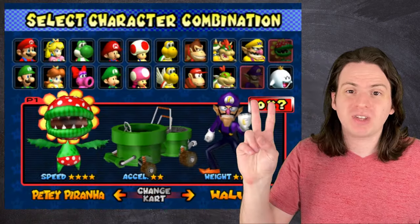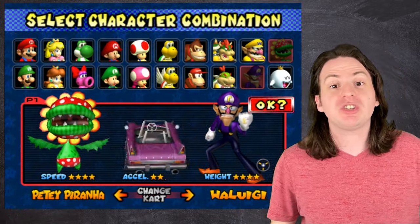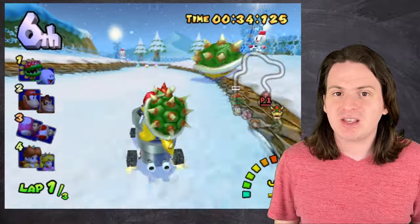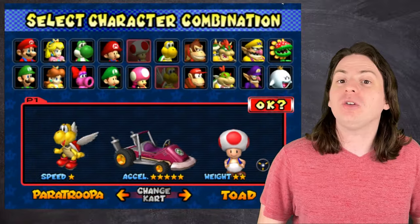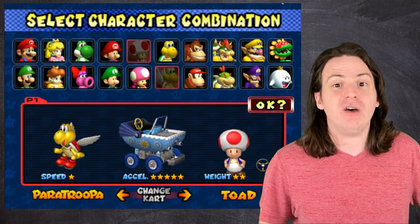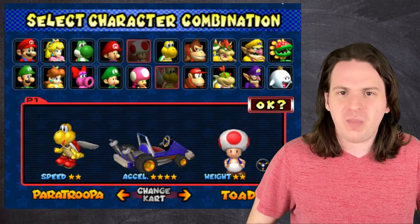For any of my younger fans who don't know, or for anyone who just needs a refresher: Mario Kart Double Dash lets you pick two drivers and one kart. The drivers determine which special items you get access to, and the kart determines all your stats. Our goal today is to find out which combination of drivers and kart is statistically the best. Sounds simple enough — just rank all the characters, rank all the karts, pick the best ones, and we're done, right?